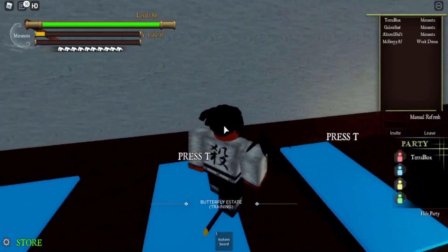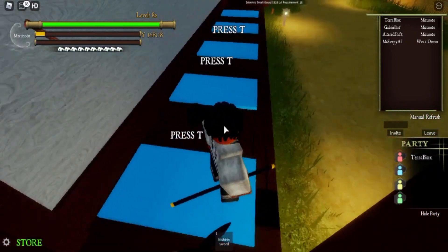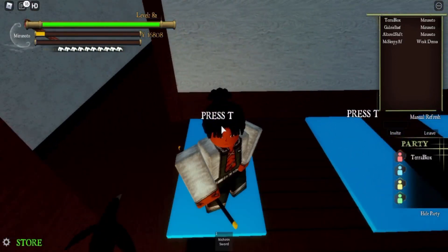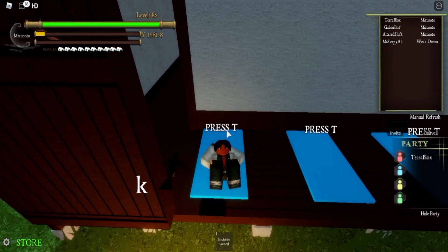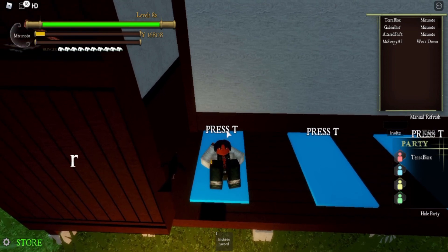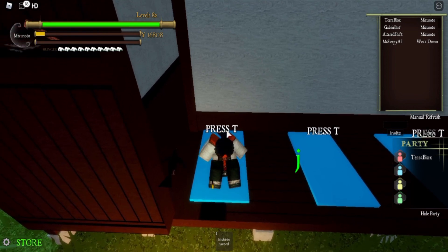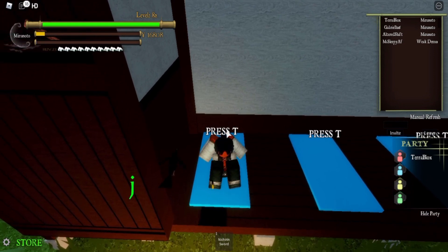Basically what you have to do — as you can see, there are different gourds here: the extremely small gourd, the small gourd, the regular gourd, and the big gourd. They all have level requirements, but not only level requirements — you actually have to exercise as well. There are training mats beside them. I'm not sure of the exact time requirements to exercise for each gourd, but I know you have to exercise quite a while for the big gourd.